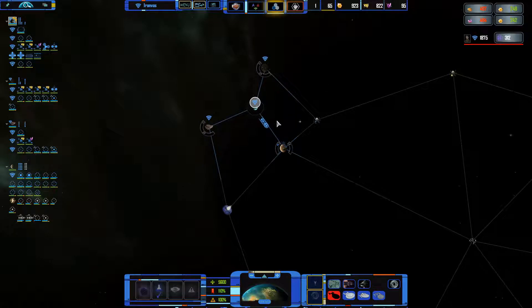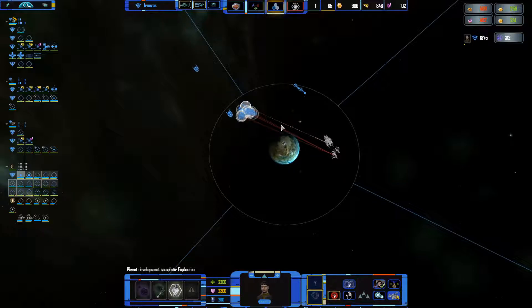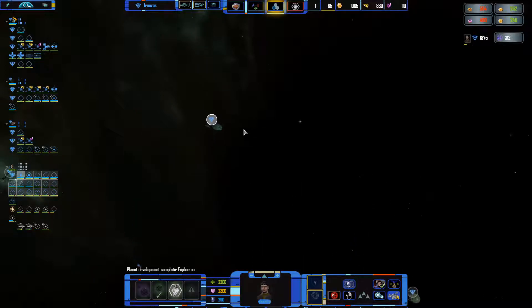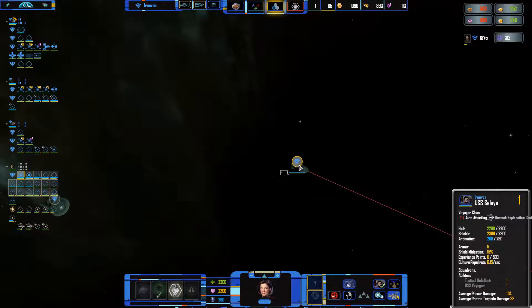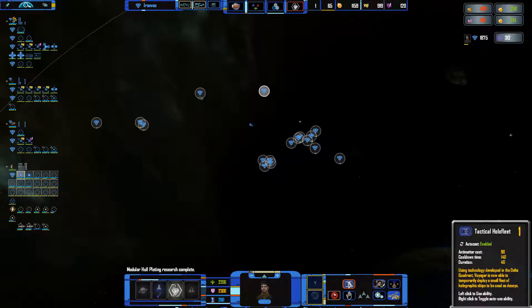I'm gonna have to save a bit of money to get another ambassador. But we do have Chainway, although Chainway isn't exactly that good. It is still early in the game and without many upgrades, one extra cruiser does make a bit of a difference. Now we have the Holofleet as well.